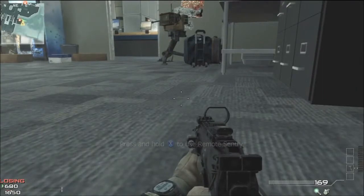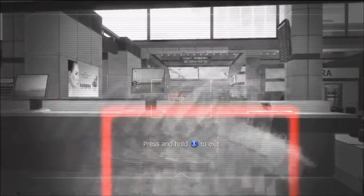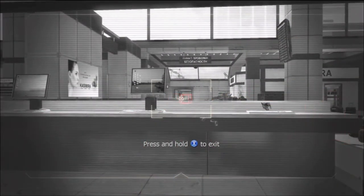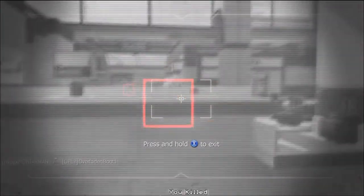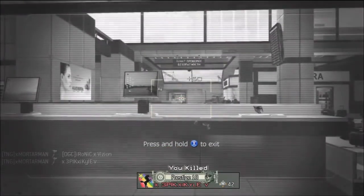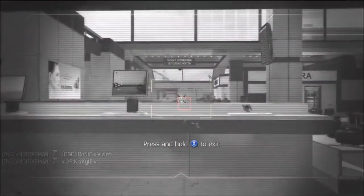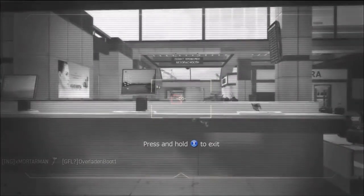This is a pretty good spot because it's kind of a low traffic area for hiding. However, looking through the wall, this is a very high traffic area as the enemy comes through the plane hallway and by the store up there. You should be able to camp back here with your remote sentry and get quite a few kills.